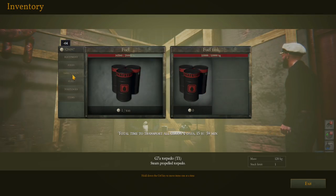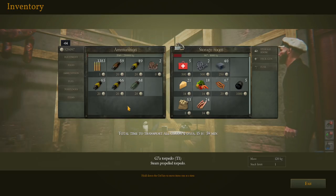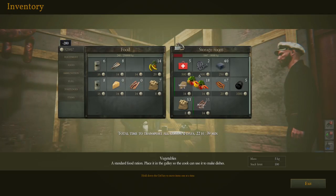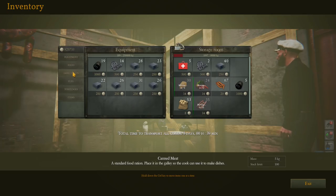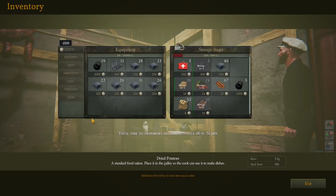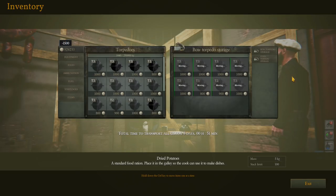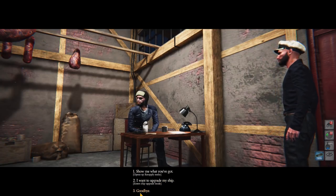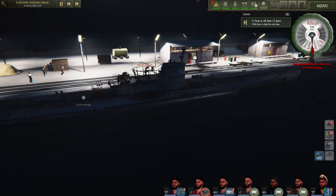Let's max the old fuel out. Get some more bacon, some more cheese, some more vegetables. Okay, we don't have any more of those. Equipment — probably get some spare parts. All looking good. That'll probably do for the moment. Then we'll let them load all that and come back for our second shopping list.